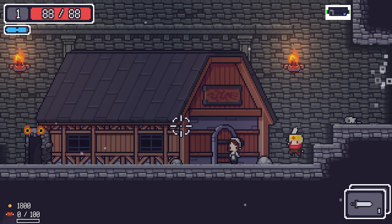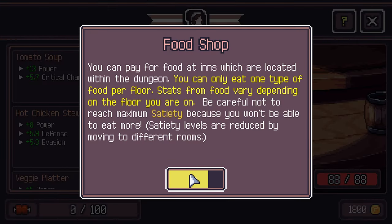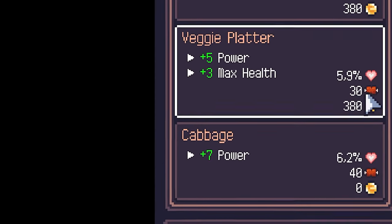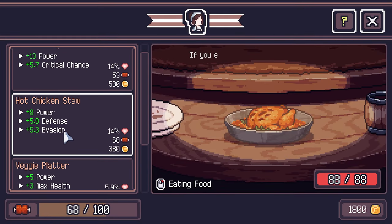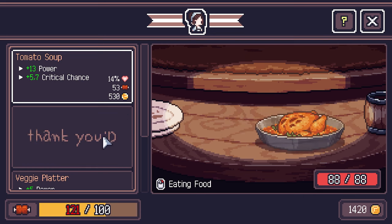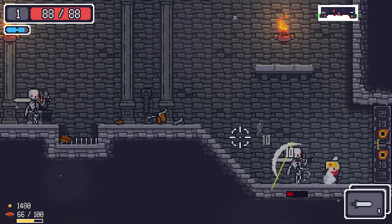I'm going back because I was looking for the food lady. The food lady sells you food which can enchant your stats. You've got 100 satiety points and each food costs some. I'm going with Hot Chickens 2, which gives power, defense, and evasion — but I'd like the one that combines evasion and defense.